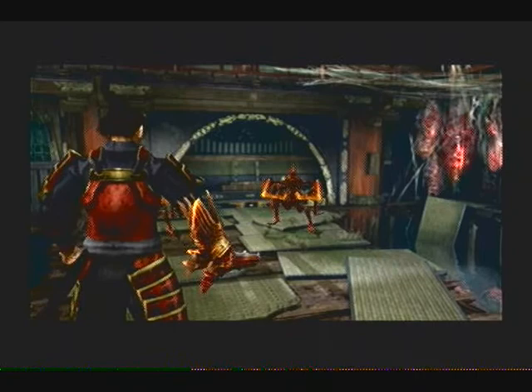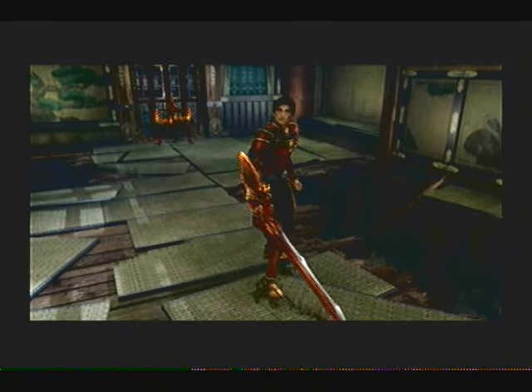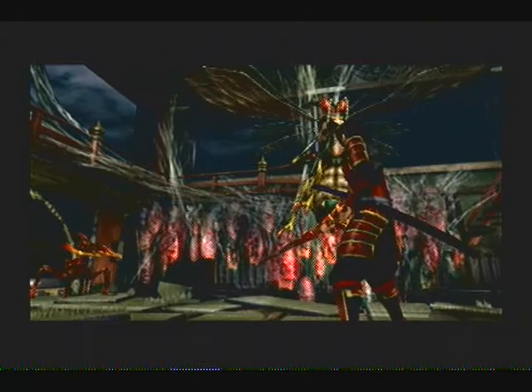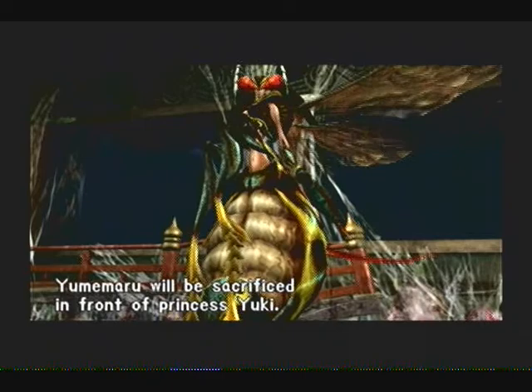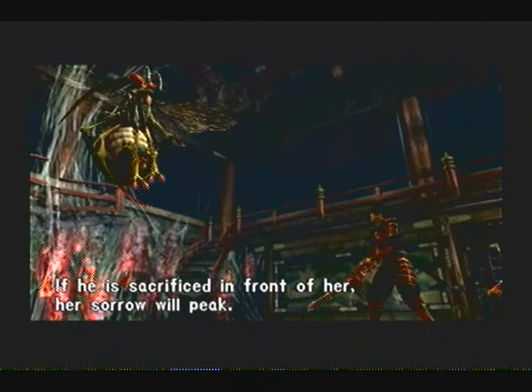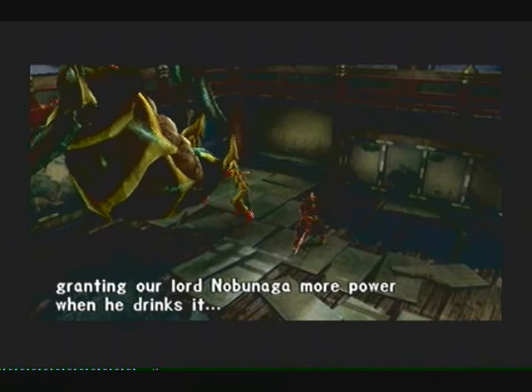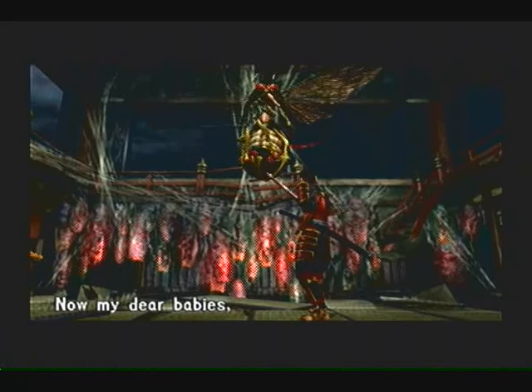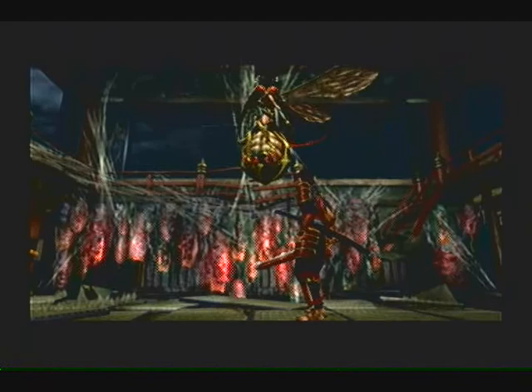I can do this. This isn't going to be too bad. Hi. I knew you would come. You are so impressive for a mere human. But you are late — our dark ceremony is starting. Yumumaru will be sacrificed in front of Princess Yuki. Princess Yuki cherishes Yumumaru, and if he is sacrificed in front of her, her sorrow will peak, making her blood its most delicious and strongest, granting our Lord Nobunaga more power when he drinks it. That's disgusting. You will suffer for that! Now, my dear friend, please consume that human over there at once!